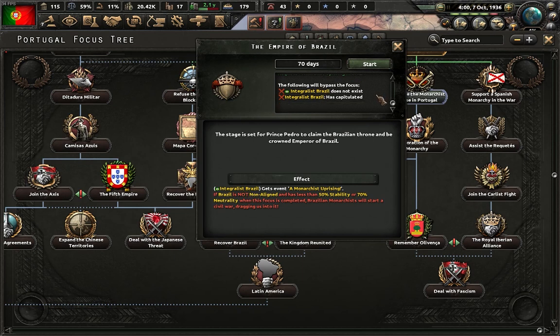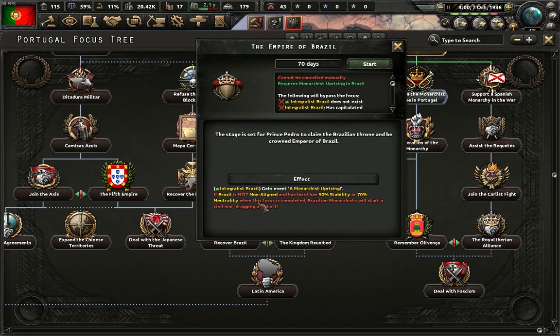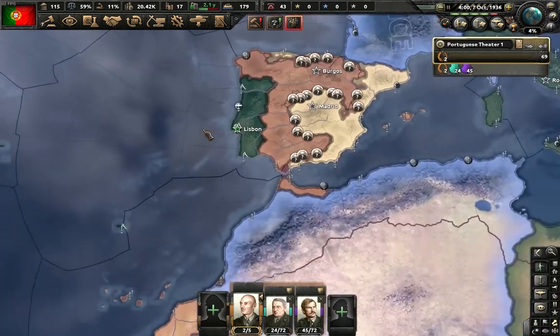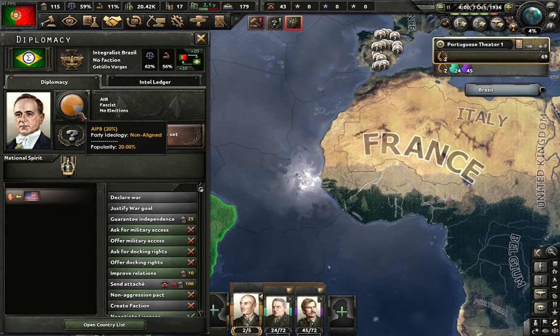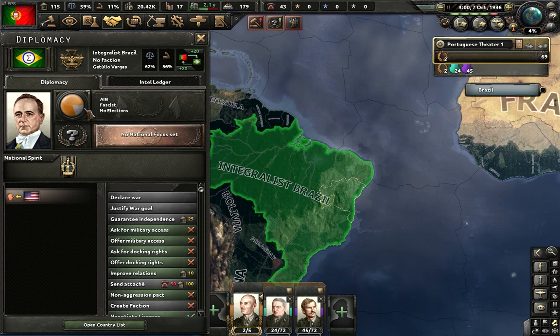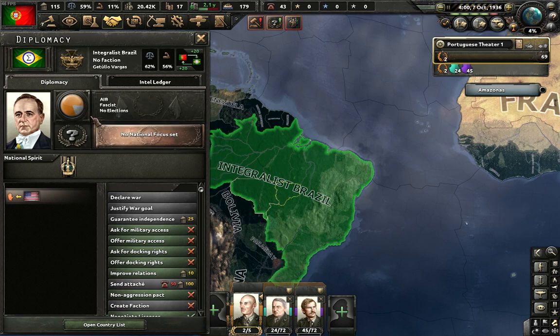Now, if we finish this national focus — rather in 70 days — Integralist Brazil will get an event: a Monarchist Uprising. If Brazil is not non-aligned and has less than 50% stability or 70% neutrality when it's completed, Brazilian Monarchists will start a civil war, dragging us into it. Right now they have 80% fascist support and 20% non-aligned support. In order for the civil war not to happen, we need that non-aligned support to reach at least 70%.